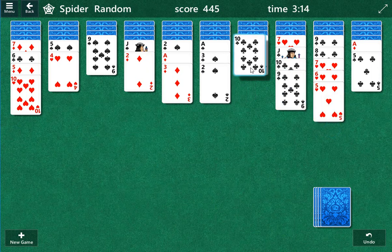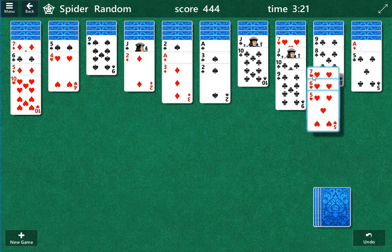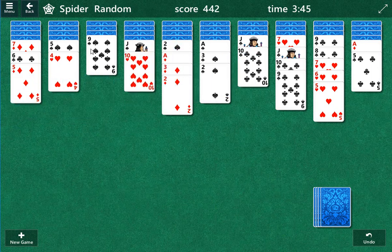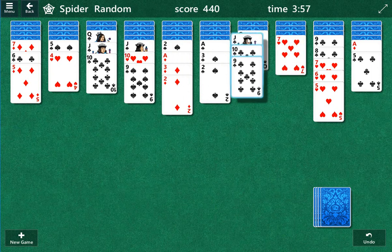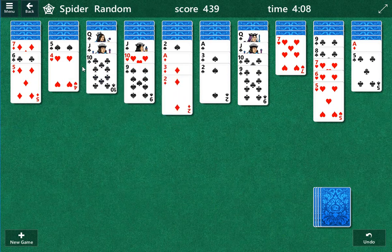We're going to play out from this jack here. The question is do we go for that nine or do we try for this nine? We can't really go in there. I could probably play this too — don't want to make a mess under here though. I moved a two from there. The problem we're facing right now is pretty simple: we don't have any columns open and we don't have any space to work.